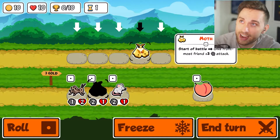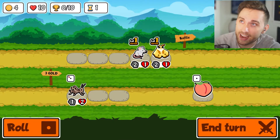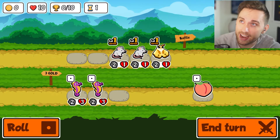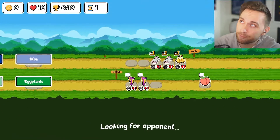A moth is okay and then a mouse is just good for buffing next turn. I guess another mouse - we're gonna lose this turn. Blue hedgehogs, how about that instead? Yep.